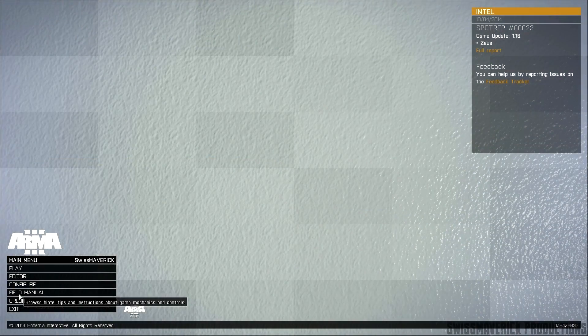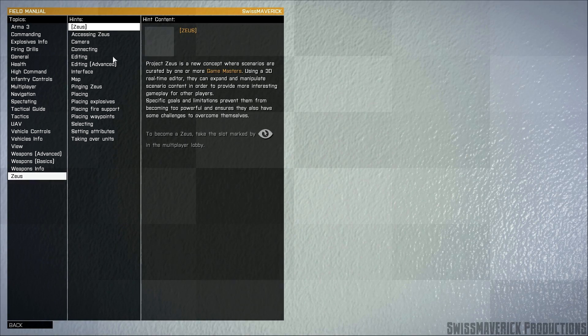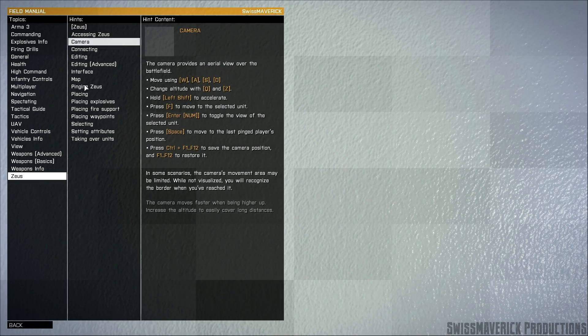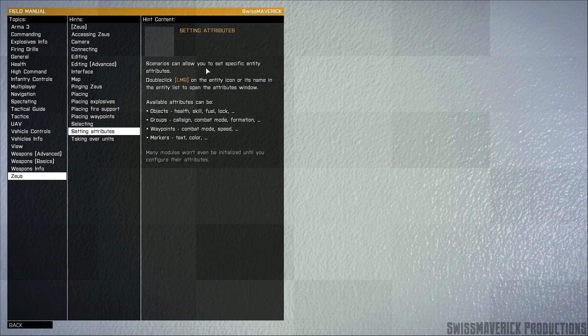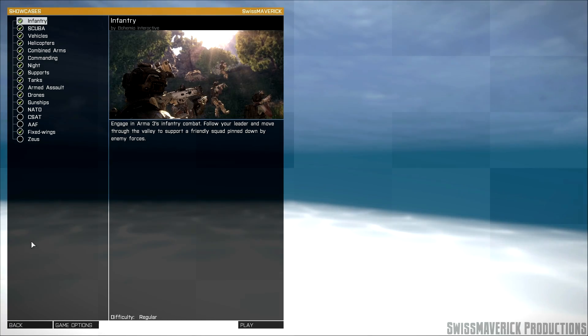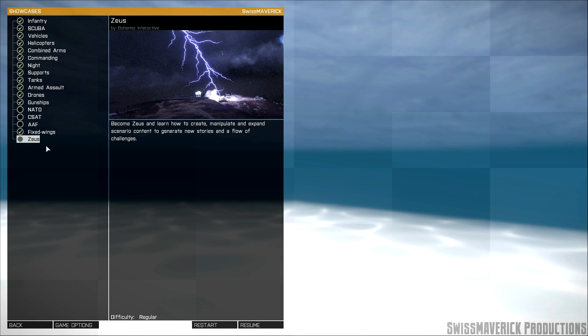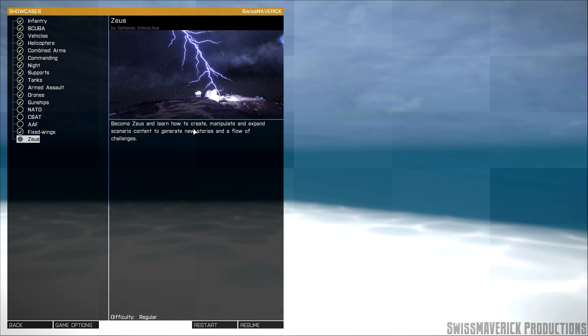Also very helpful is the Field Manual, accessible via main menu or at any time during the game. Open it, select Zeus and then the category of which you want to learn more about. Here you will get explanations about key bindings and how to manipulate the scenario as Zeus. To get a first glimpse at the Zeus interface I advise you to play the showcase — it's a short and brief introduction of the Zeus interface and some of its functions.